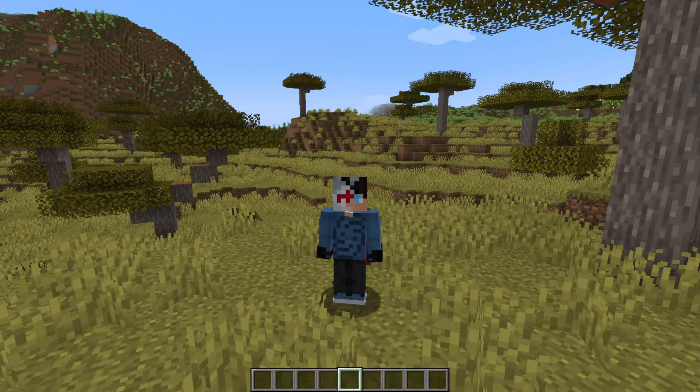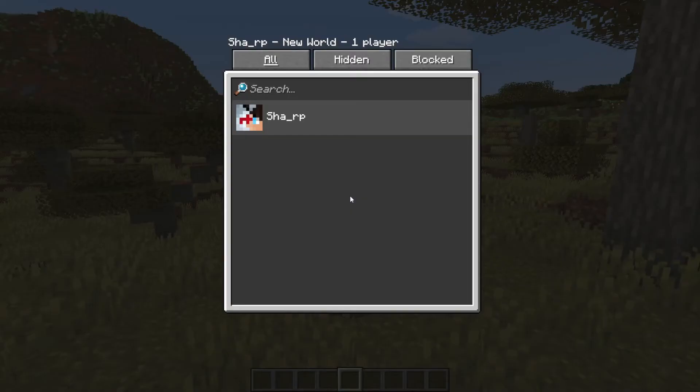But besides all the jokes about this, what even is this? Using the social interactions tab by pressing P, you can see a whole new system. This was here before, but now you are actually allowed to report other players. So if you're on a multiplayer world — either on servers, realms, or even a LAN world — you can actually report people. It basically allows you to report people for chat abuse, like doxing and bullying.